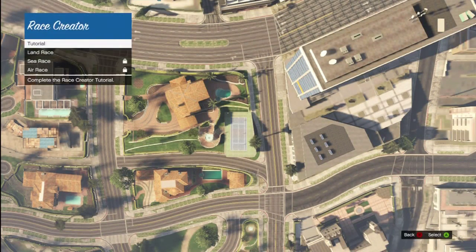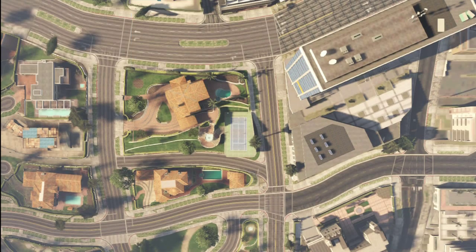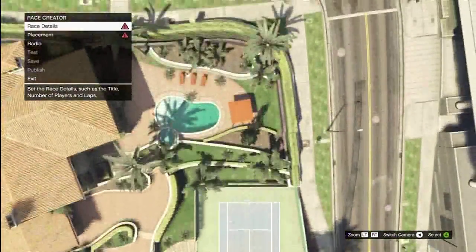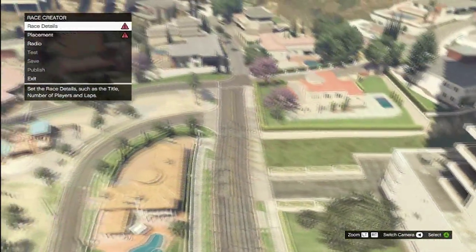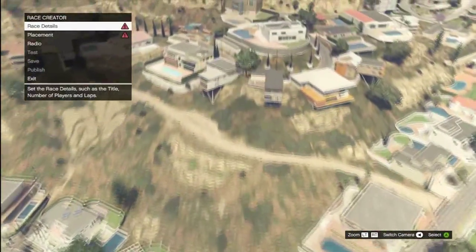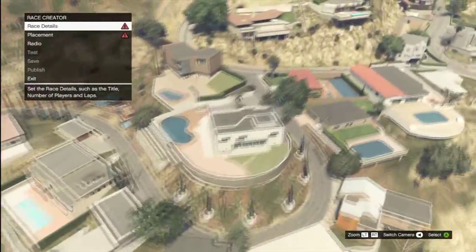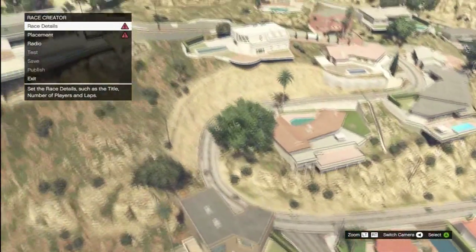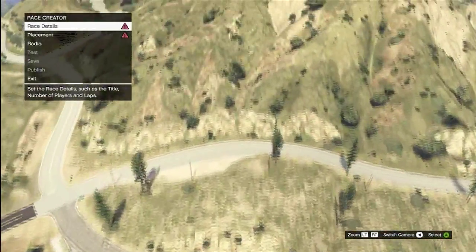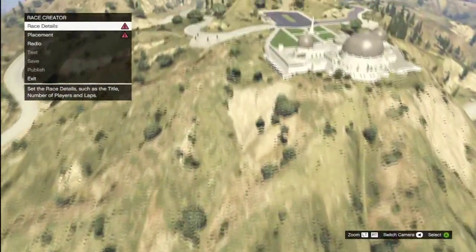Create a race — a land race. Where can I make one of these then? Right, just in this general area. I wish I could move around faster. I know we'll make it out by Trevor's airfield. This is probably going to take a while. Or not.